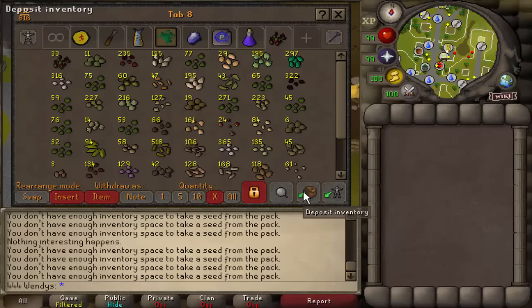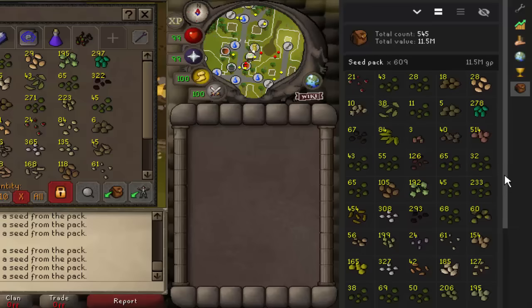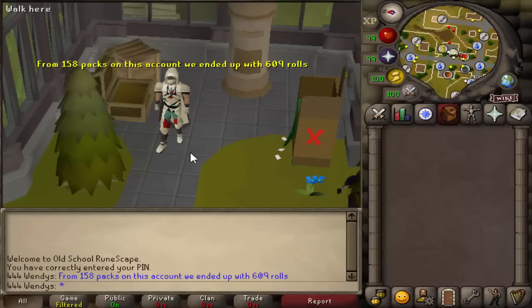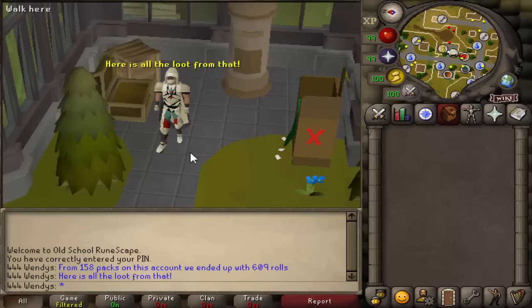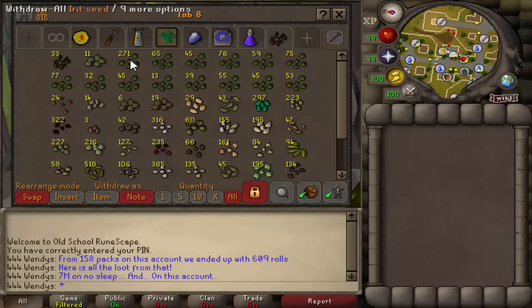Looking at the bank tab versus the RuneLite tab, there's a discrepancy I wanted to point out. The bank shows 24 dragon fruit tree seeds but RuneLite only shows 21; there are five magic seeds on RuneLite but six in the bank, and 13 more calquat than what's shown in the bank. I'm not sure what's going on — maybe he was clicking too fast or different seeds got accounted for differently. If anyone knows, leave a comment below.